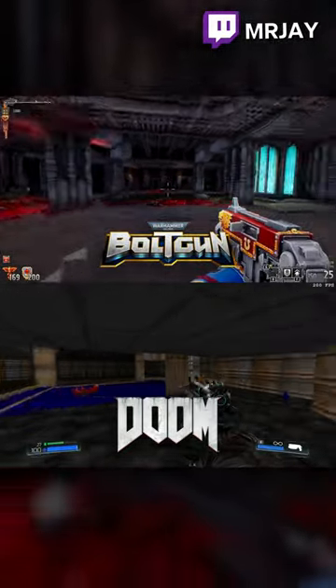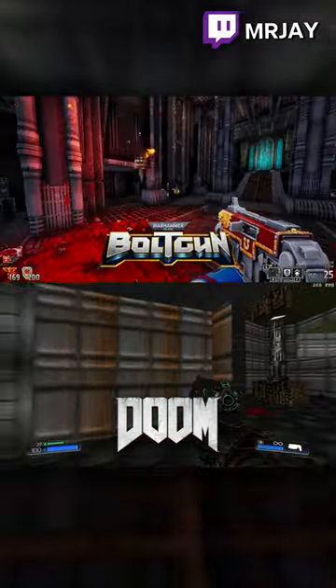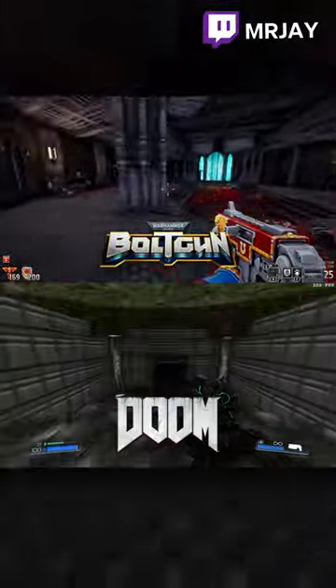You drop down this huge elevator shaft and you walk in the next room, and that room right there has the exact same layout as the first room within the 1993 Doom game.